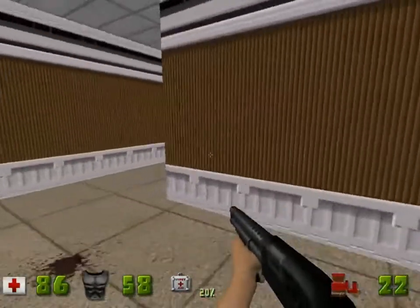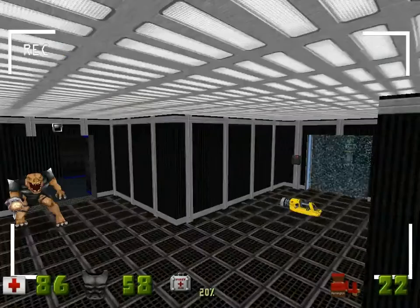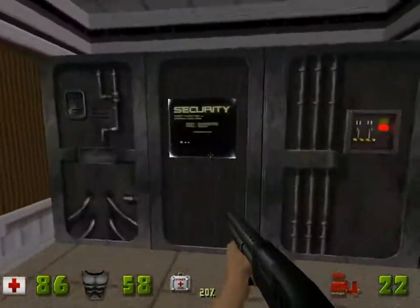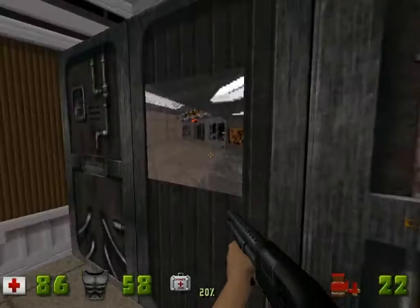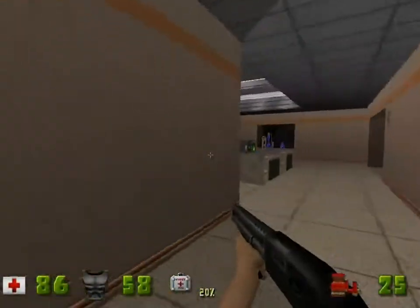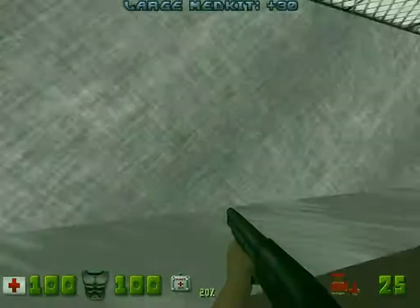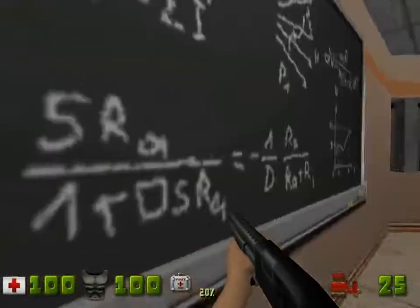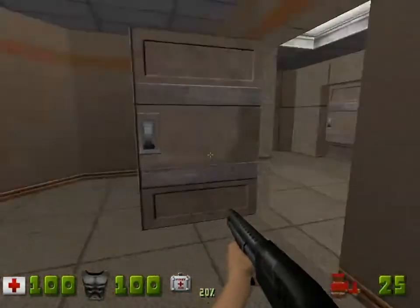Guess what this room is. Seeing as we're in some kind of laboratory and we're turning the corner — oh, it opens the door. And that's the only purpose of that room. Well, I suppose it is a fairly important button — you'd want to keep it somewhere important. In the security room behind the lab.